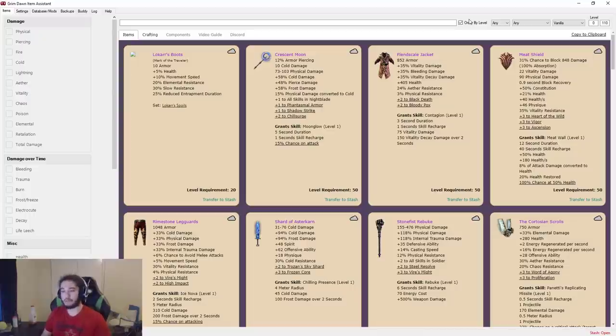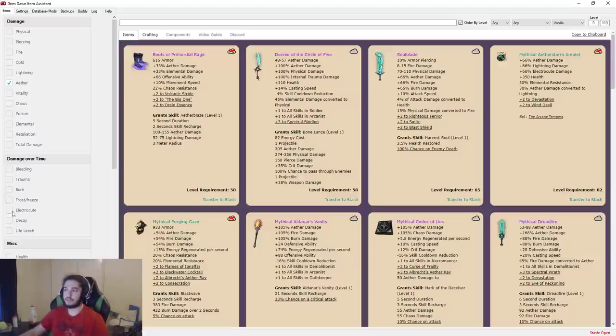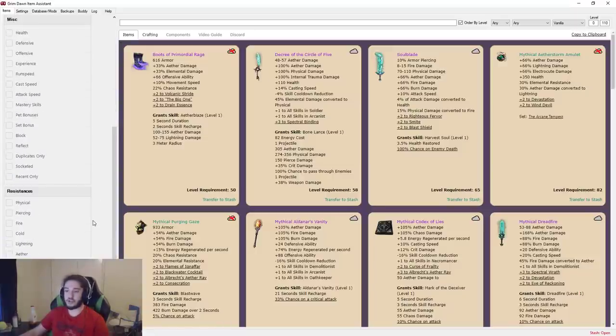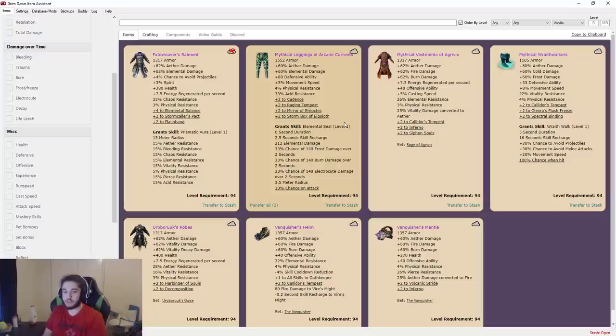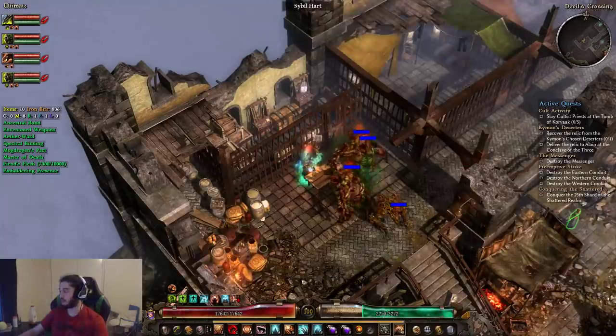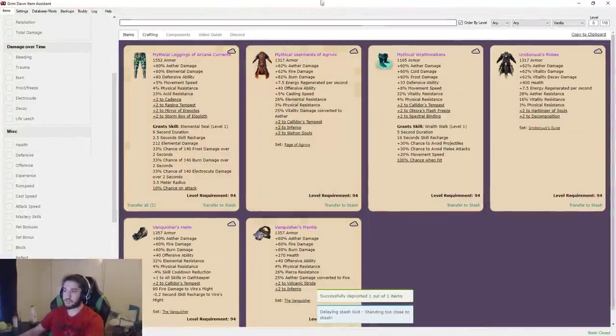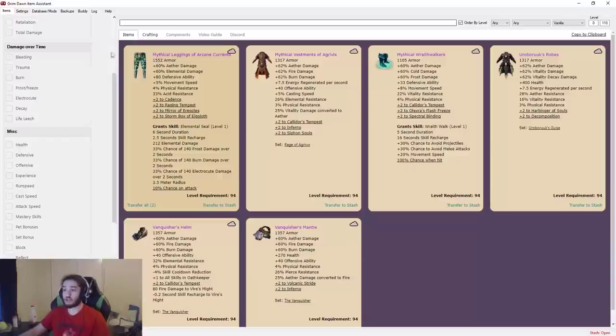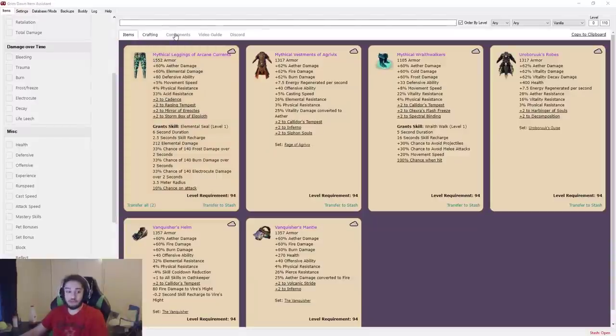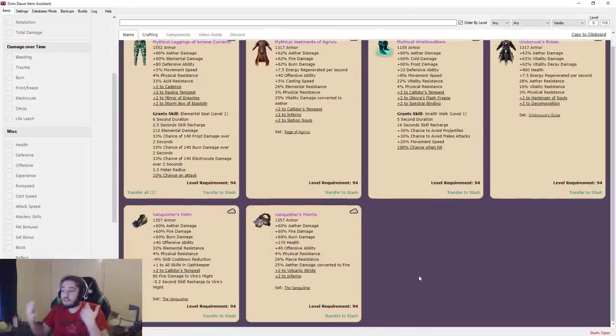Say I'm playing a new build and I want to play an Aether build. On that build I want a piece of gear with physical resistance because it's the rarest to find. I can now see all pieces of gear with those specific stats. This is cool because it allows you to see duplicates and everything about your items sorted easily. Then you just click 'Transfer to Stash' — it takes the item out of Item Assistant, puts it in your stash, and you can now use it. It also saves time on making alternate accounts. You can even sort your components — there's a component section. It's all really, really quality of life.